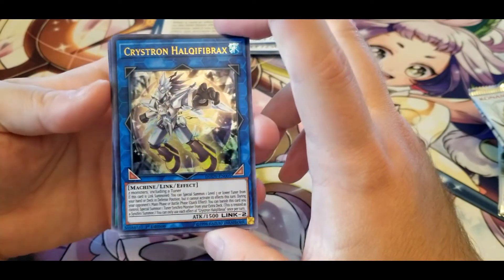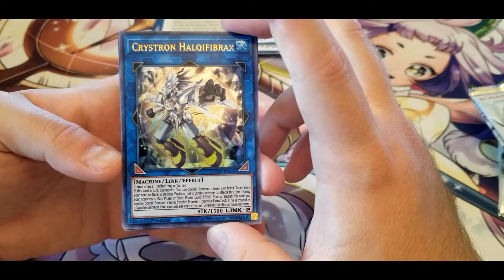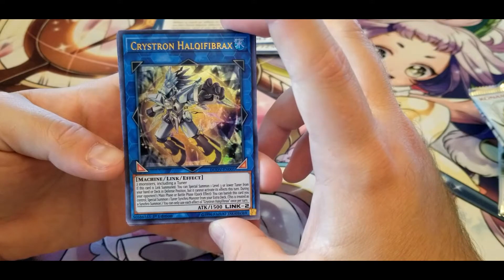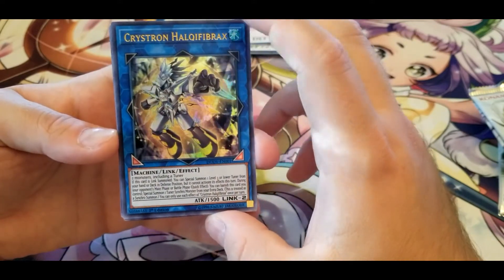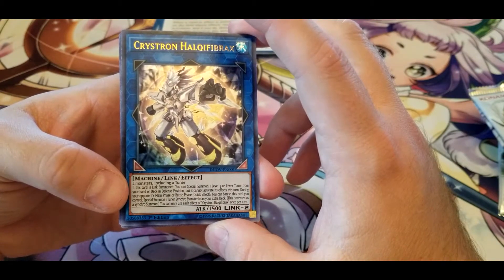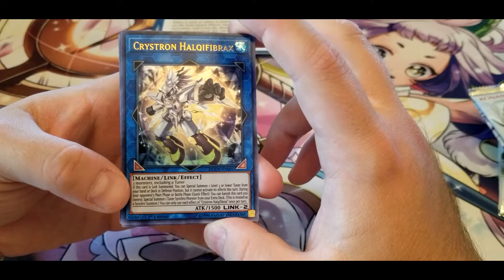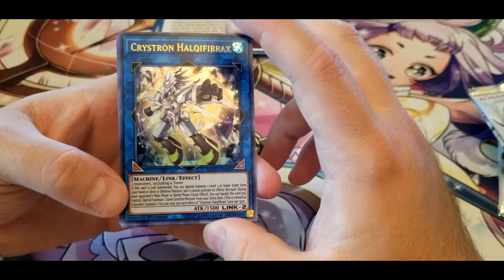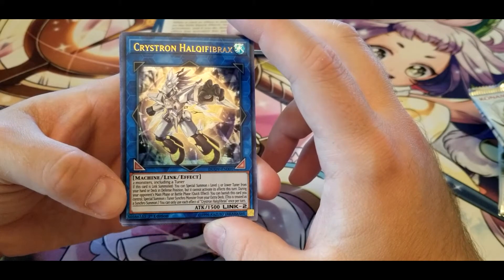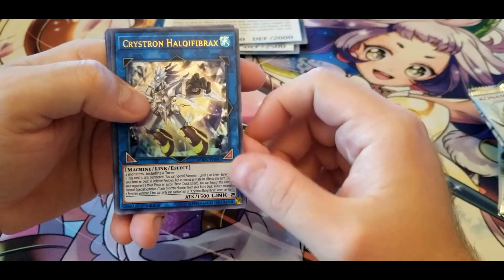Oh my, that's going to be an interesting one to say — Crystron Halqifibrax. I'm honestly curious how they come up with some of these names. Two monsters including a Tuner. If this card is Link Summoned, you can Special Summon one Level 3 or lower Tuner from your hand or deck in Defense Position, but it cannot activate its effects this turn. During your opponent's Main Phase or Battle Phase, you can Special Summon one Tuner Synchro Monster from your Extra Deck, treated as a Synchro Summon. That seems like a pretty nice effect.